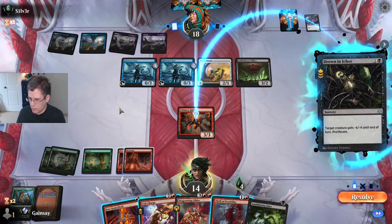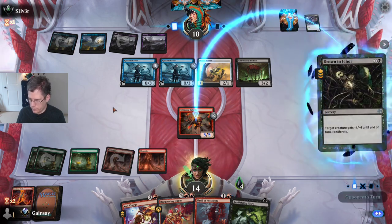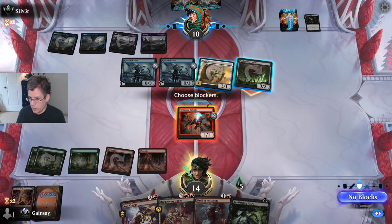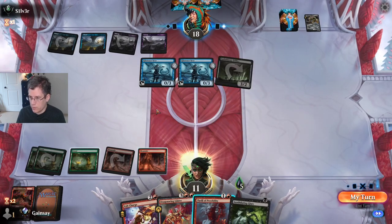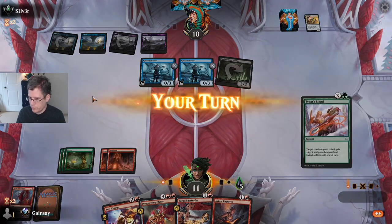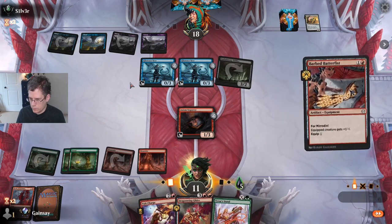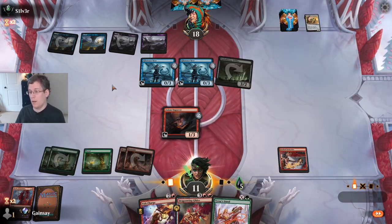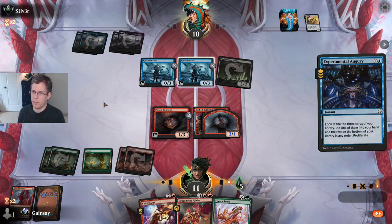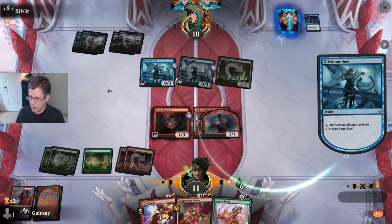Drown in Ichor — change of plans. I'm still just going to block the Dune Mover. I think I'm way more likely to die to damage, so I need to avoid that. Now I will get rid of the Annihilating Glare — just use my mana. I think I'm actually pretty likely to get poisoned out. I maybe should have just played the Dragonwing Glider and started trying to race. It's going to take me a bunch of turns to kill them, and assuming they're a blue-black deck that can proliferate a lot or cast Prologue to Phyresis, it could get ugly for me.